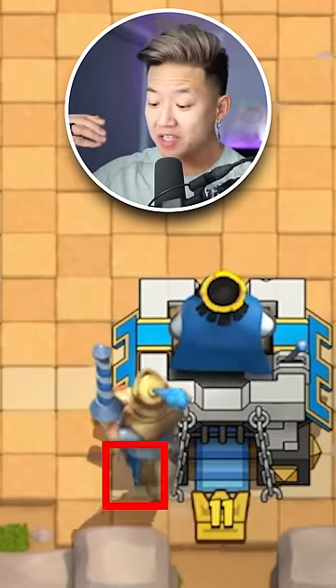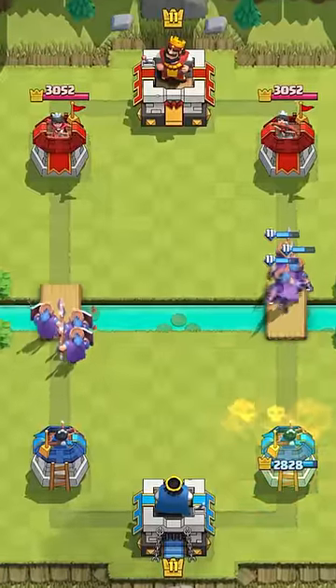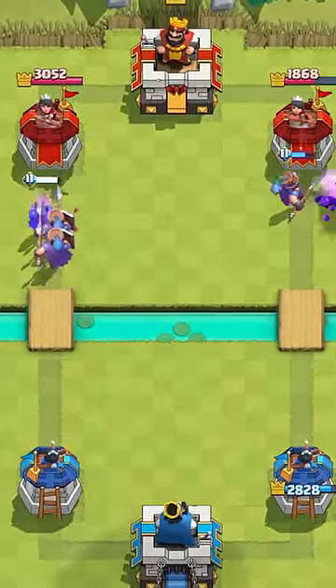Now, for perspective, a Prince starts charging after three tiles. So on that basis, you kind of only want to play them defensively, where they lose their shield for a counter push.